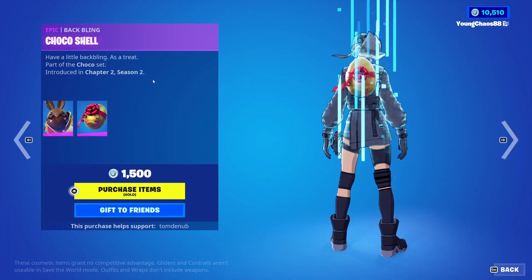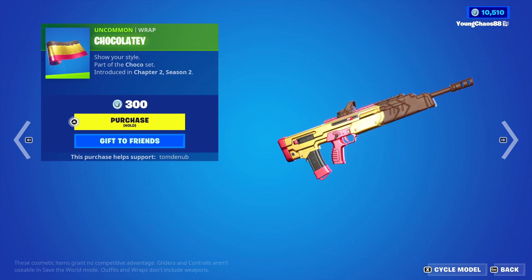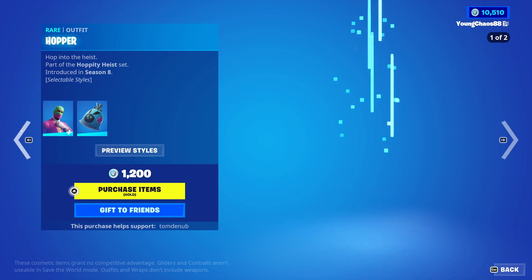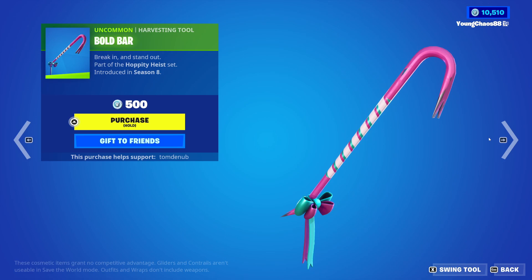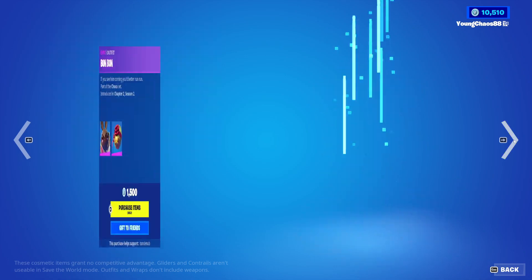And then we have Bomb Bomb returning with the Back Bling Chocolate Shell, it's an epic skin, 1,500 V-Bucks. Chocolatey, an uncommon wrapping, 300 V-Bucks — pretty cool there. Hopper with the Back Bling Bunny Bag, it's a rare skin, 1,200 V-Bucks. The skin does have that secondary egghead style as well. We have Bulbar, an uncommon harvesting tool, 500 V-Bucks. Hopper, the Array Mode, 500 V-Bucks — traversal as well.